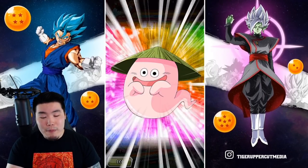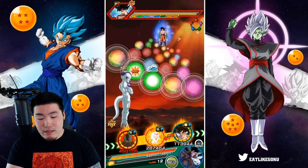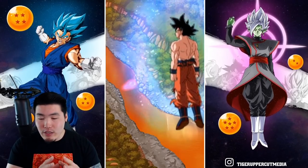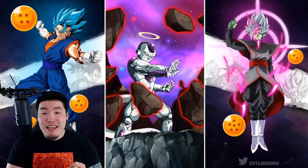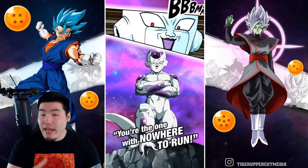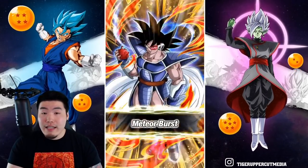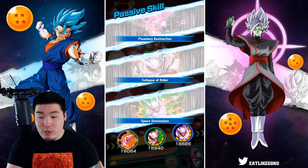I don't want this to be taken as a Janemba bashing video, but his design is questionable. I think they made some mistakes in his design. They should have made his active skill easier to get, made it easier for him to super pre-transformation, and honestly I think he should have had more attack — a bigger attack boost on his passive, both pre- and post-transformation. The whole lack of categories thing is also kind of annoying, but it's just a thing with Janemba. He doesn't fit in a lot of categories at the moment. Hopefully he gets more categories in the future.